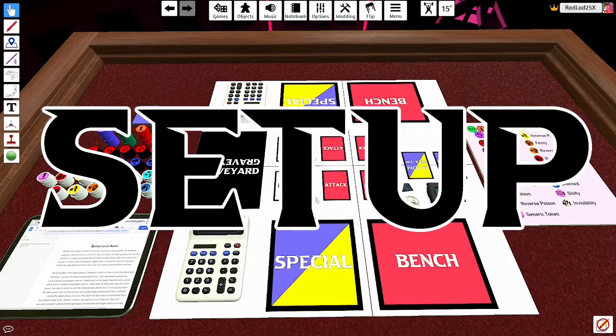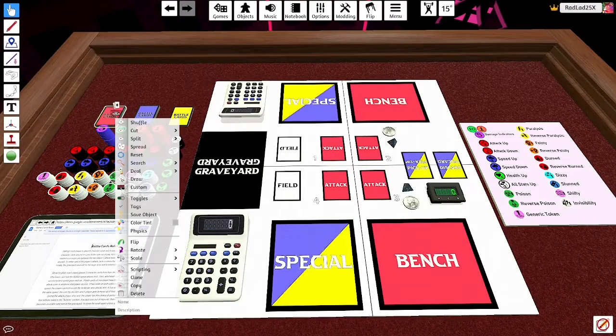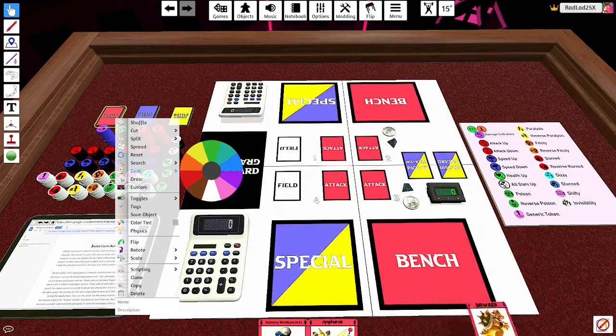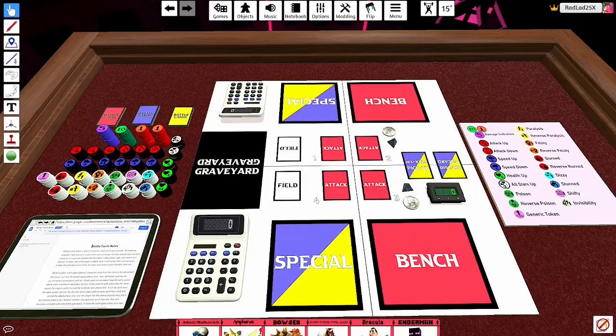So, first off, how to play. This is your battlefield, and the first thing you're going to want to do is randomly deal six character cards — which are the red ones — to both players. You're going to give yourself six character cards, and these are the character cards you're going to use for the rest of the game. Leave the rest of the character cards off to the side because you're not going to be getting any more character cards for the rest of the game unless a specific item card tells you to.